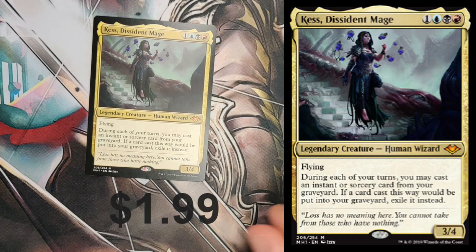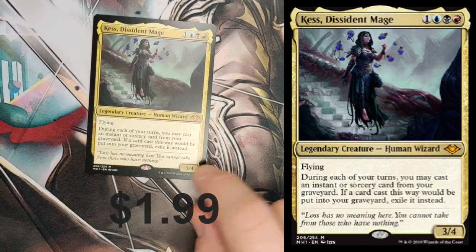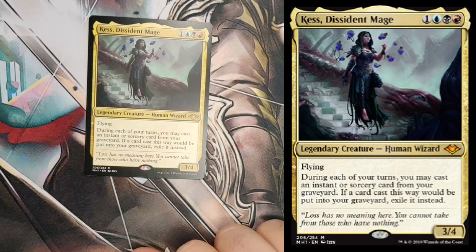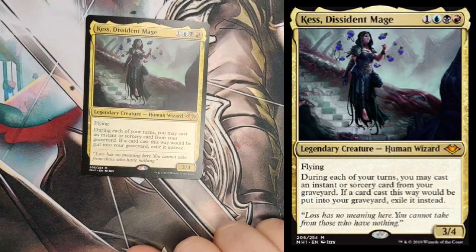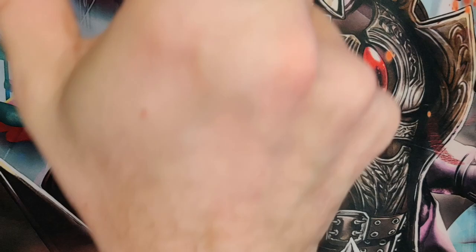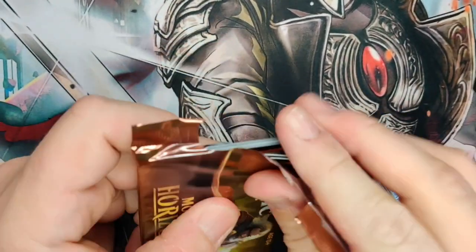One of the better cards in this set — another Mythic! Legendary creature with flying. During each of your turns, you may cast an instant or sorcery spell from your graveyard. If a card cast this way would be put in your graveyard, exile it instead. This is maybe the best commander in the whole set — a fantastic card. So that's a great card. It's a Legendary creature — a Commander.